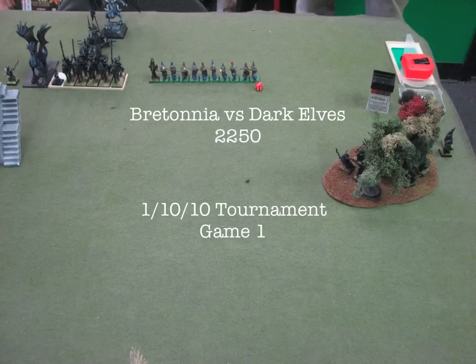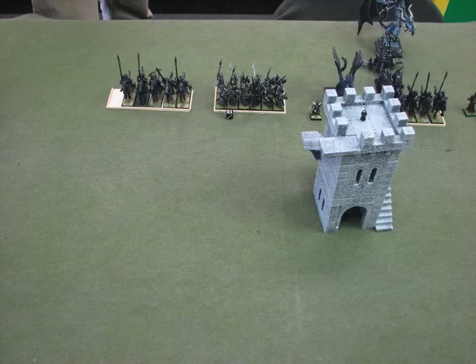Going against Dark Elves. In the woods on the right, there's a unit of Shades with an Assassin that pops up first turn, some Crossbowmen with a level 2 Sorceress, Dark Riders with a Hydra right next to it. Behind the Dark Riders is a Noble on a Chariot, and behind that is a Lord on a Dragon. Then he's got Blackguard with a Noble — I'm pretty sure he's the BSB — and I'm pretty sure they have Always Strike First. And there's some more Dark Riders.